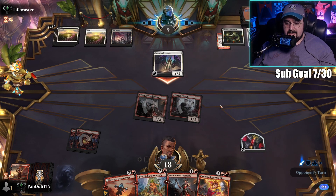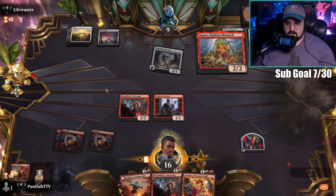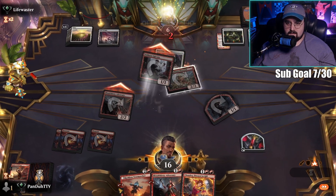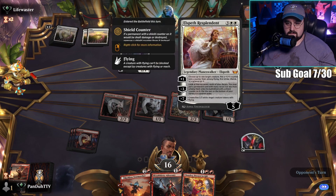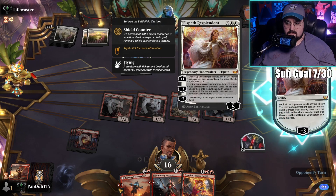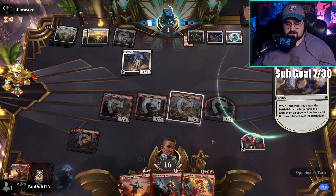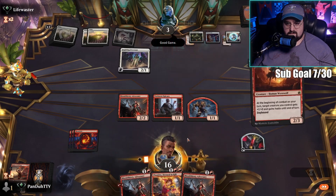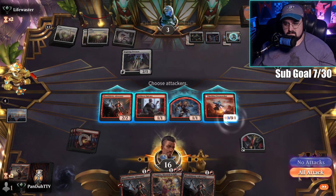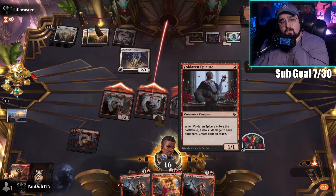This is going to be a hard game to win if I can't draw another land. Okay, I can win next turn even if he board wipes me. He's going to get some — wait, I still win pretty sure even if he board wipes. Lightning Strike is an important card. I still win — good game. It's over because I have this. Unless he can do something — okay cool, good win for the mono red aggro deck.